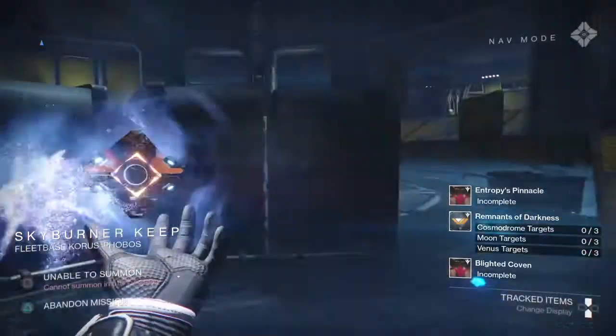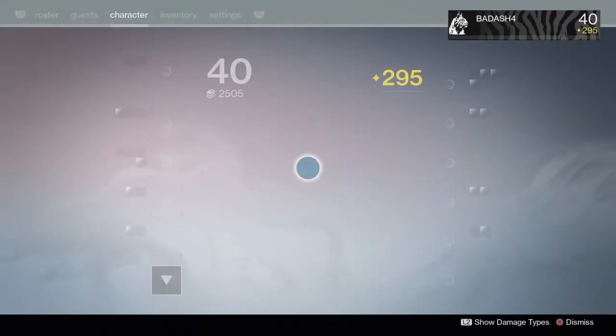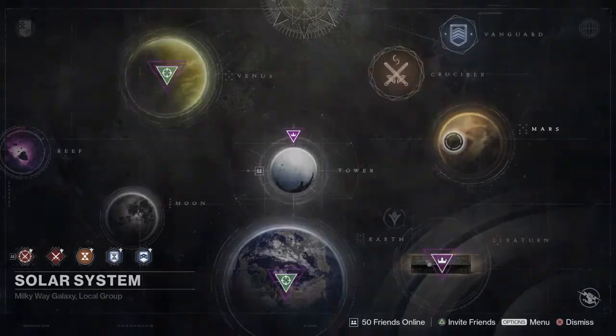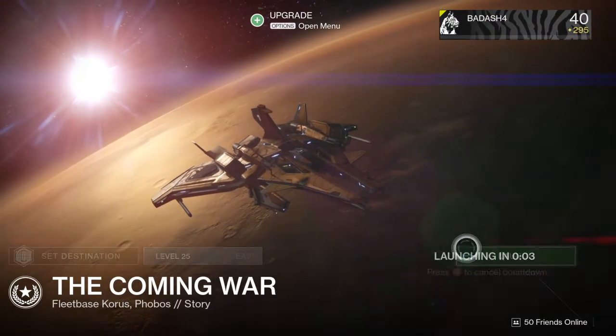Surprisingly he didn't drop one that time, so I'm gonna abandon that activity. Let's go back to my inventory, throw on two more Three of Coins, set destination Mars — Phobos — let's go again.